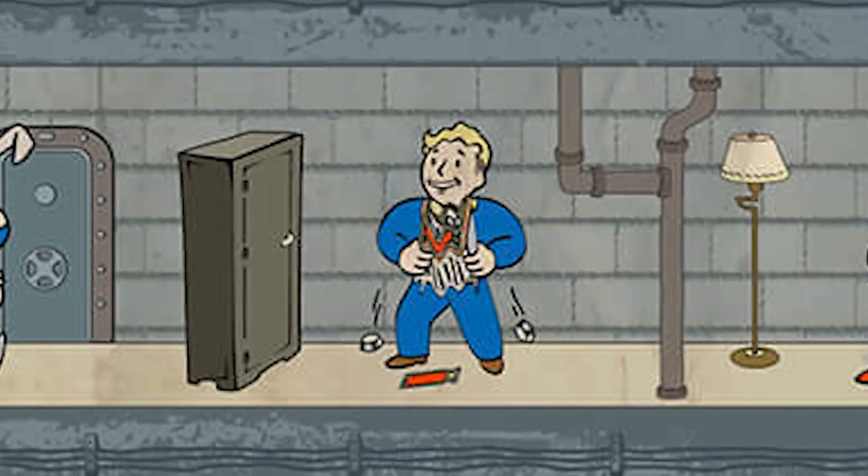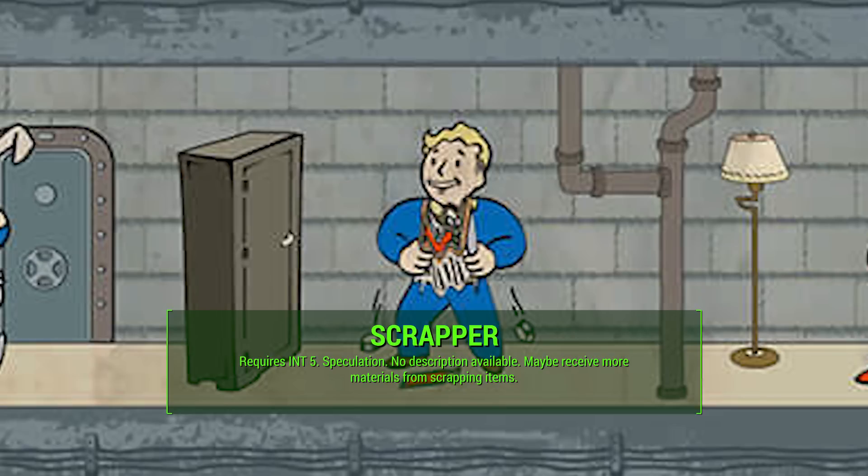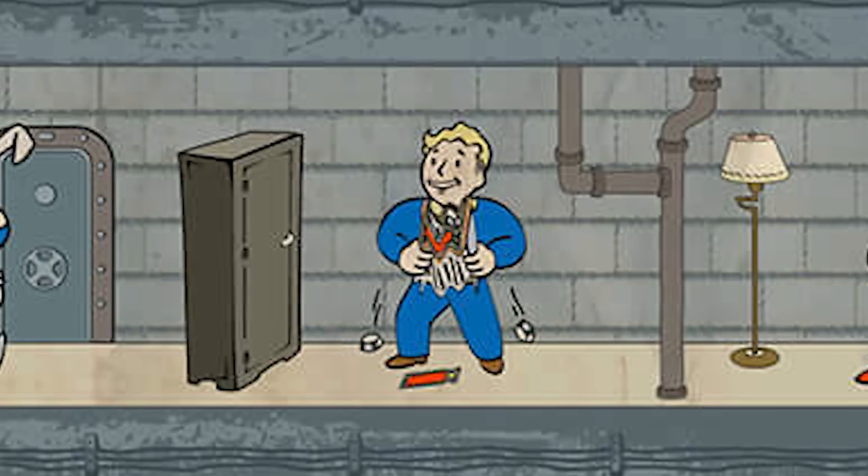The Intelligence 5 perk is Scrapper — and that name is actually my own speculation, I came up with that. There's no description available. The Vault Boy image shows them messing with a bunch of stuff. My idea is that since there's a lot of scrapping for materials in this game and every item has a purpose, maybe you receive more materials from scrapping items. There's another perk in the luck category called Scrounger that gives you more ammo, but I think Scrapper is the dedicated 'more materials from items' perk. It could also involve ammo crafting — we really have no idea. Let me know what you guys think in the comments below.